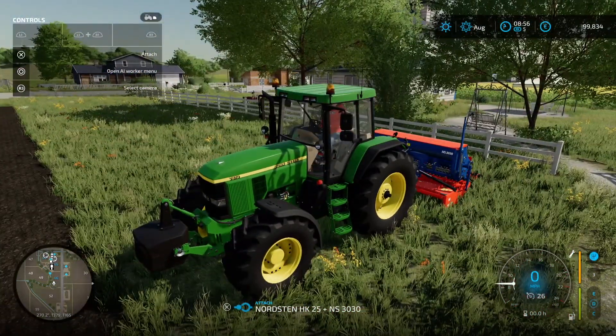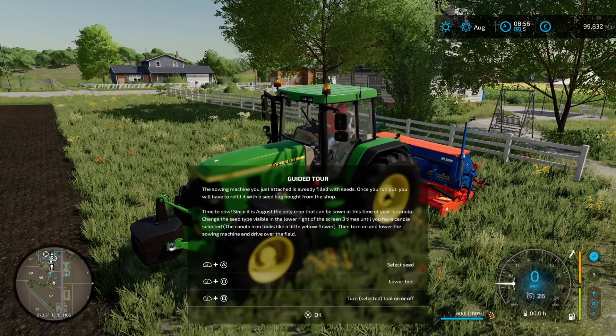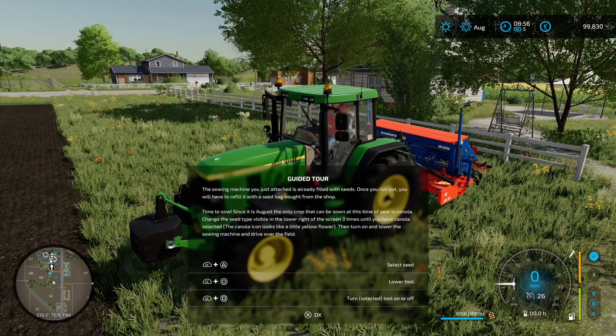So we actually attached the front one first, now we attach the Nordsten at the back. 'The sowing machine is already filled with seeds. Once you run out, you have to refill it with a seed bag bought from the shop. It's August, so the only crop that can be sown at this time of year is canola. Change the seed type three times until you have canola selected — the canola icon looks like a little yellow flower. Then turn on and lower the sowing machine and drive over the field.'